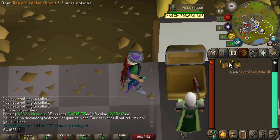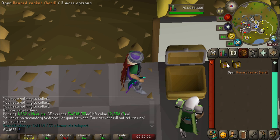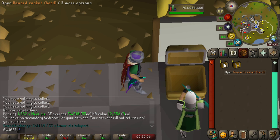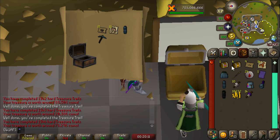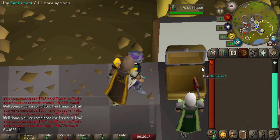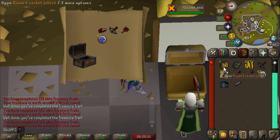We've got a few more caskets in the bank from Konar Slayer — four elites and five hards. I'm going to open these hards now to get a fresh start, because however many likes the last video gets, I'll do a hard clue for every 10 likes — so I'm not looking forward to that. It's a little scary, but we'll see if we can get anything good from these hards and elites.